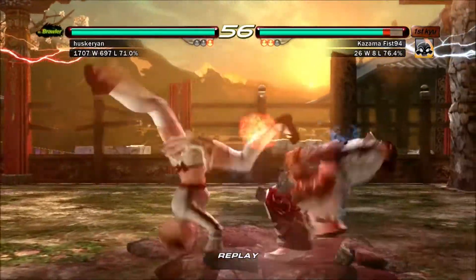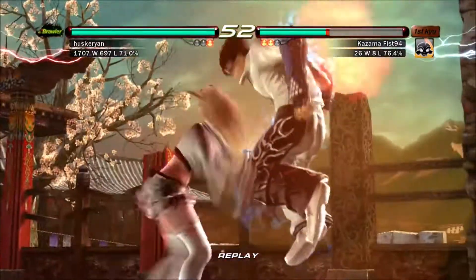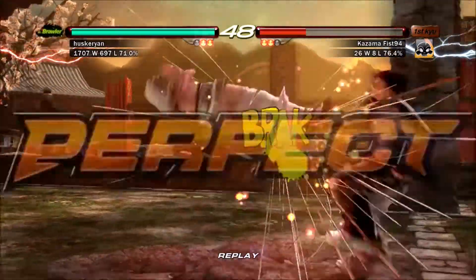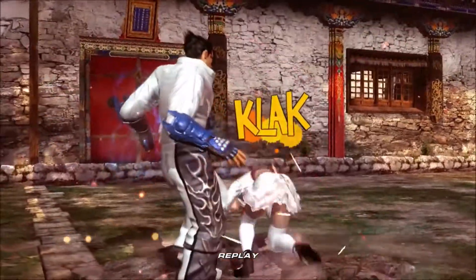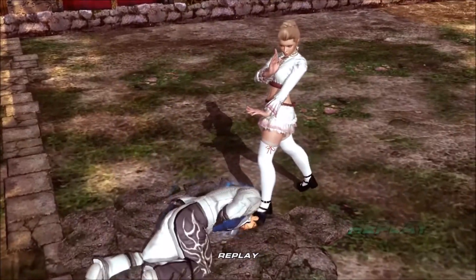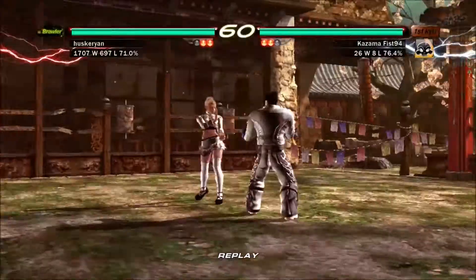The next fight I have against this Kazuya is a 2-bar connection - that's why my moves are getting whiffed. I was actually in a nice perfect there and I remember thinking, why did I do that?